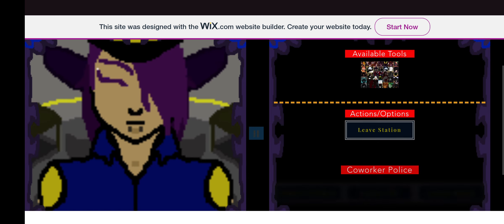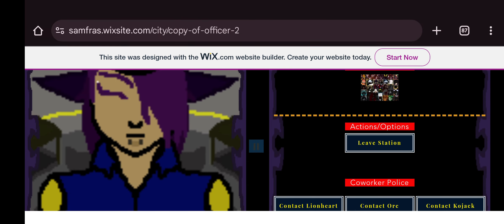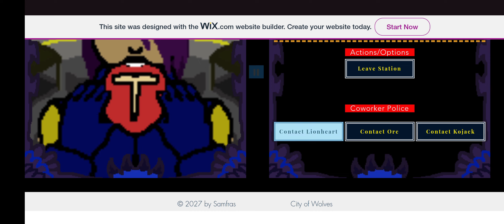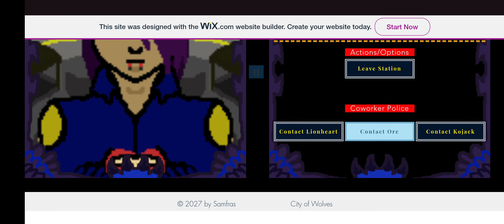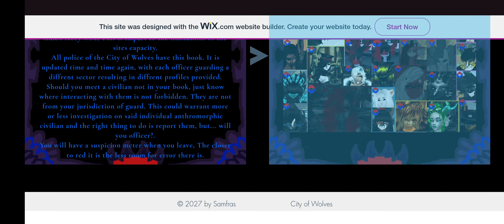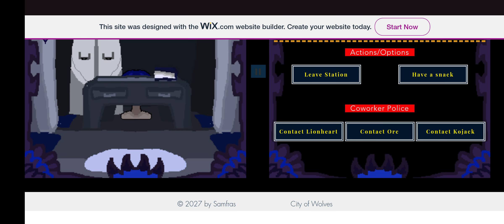Your available tools at the station are just your book. This is your character — this is just so you can kind of see him. I animated him; I actually enjoy doing animation.